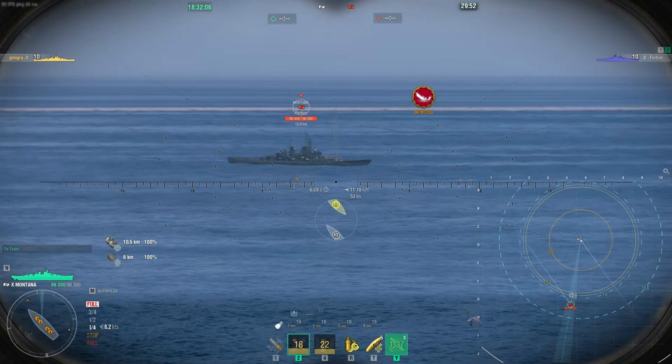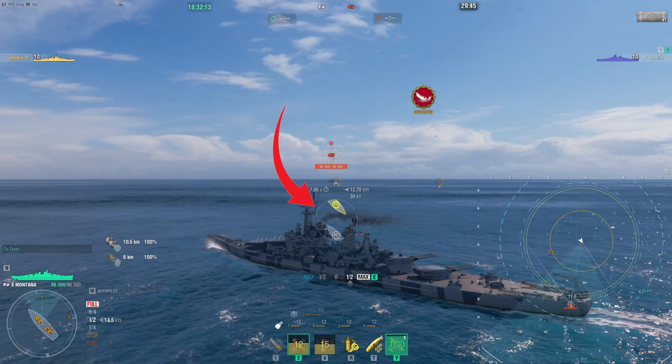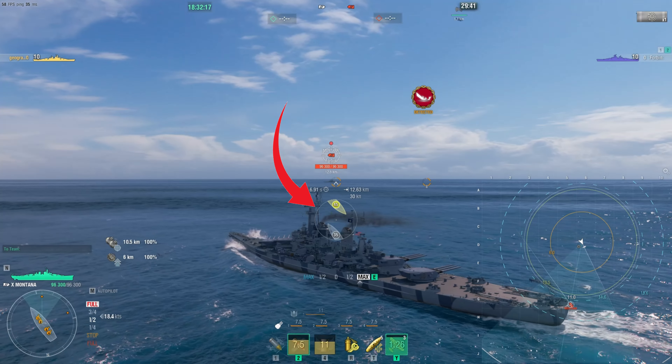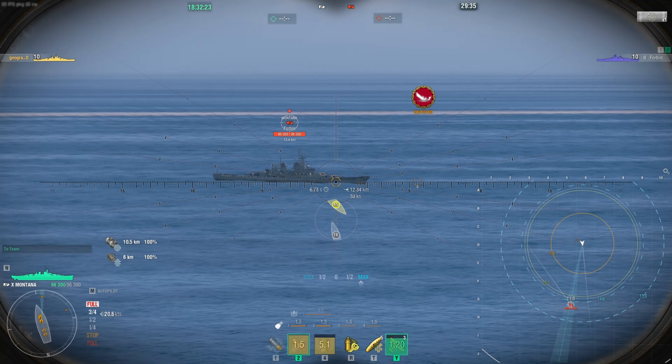Now here we have Montana versus Montana. The enemy Montana is just sitting there. You can see in the middle already we have the Battle Expert up. It is currently yellow because it has a chance of ricochet but you can penetrate.